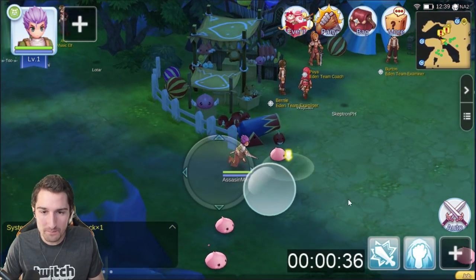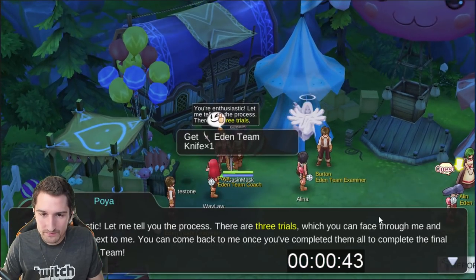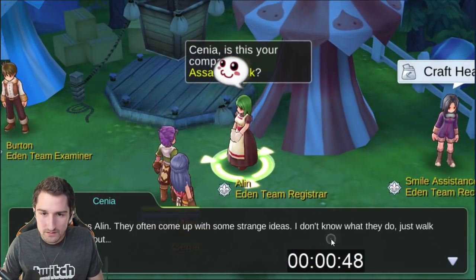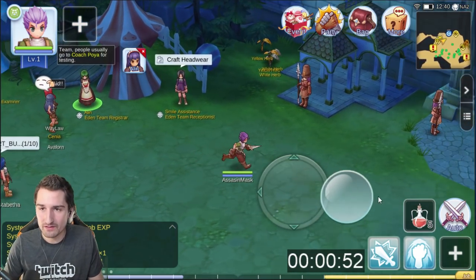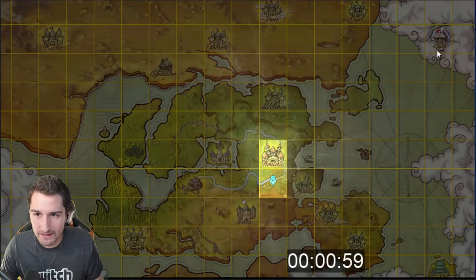The first thing I'm going to do immediately is run around the corner here and grab this first quest. It's going to give me a dagger. I always equip the dagger, run over here, grab this second quest. Talk to her as well and that gives me five red pots. I'm going to sell those five red pots to have enough money to do this first quest I'm about to do.